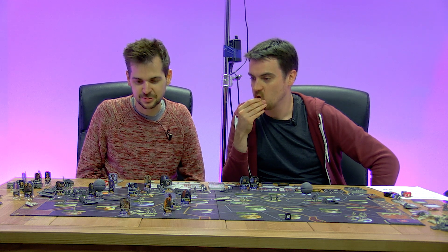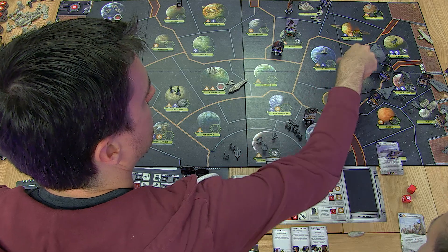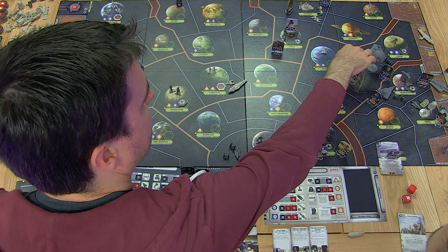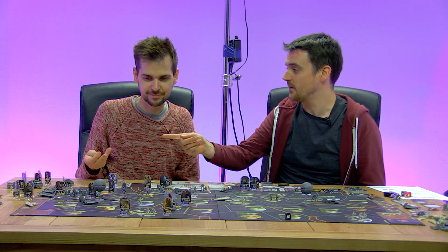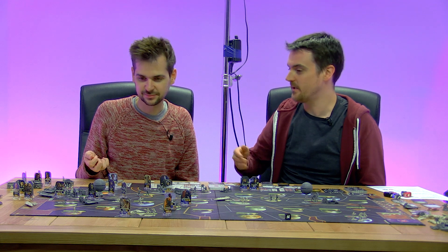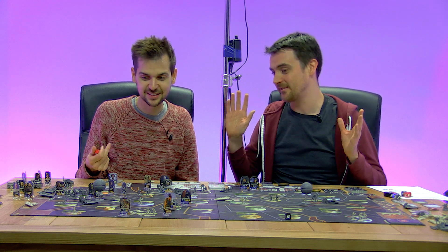Or should we attack the Death Star with Luke? Yeah, let's attack the Death Star with Luke — he's going to get vengeance for Yoda. He didn't even get to meet Yoda — he'd got the visions from Obi-Wan saying go see Yoda, and he turns up and it's just an asteroid field. Also now Luke can't level up to Jedi Luke — he has to go to Dagobah per the card. Yoda's dead, no more Jedi training for Luke.